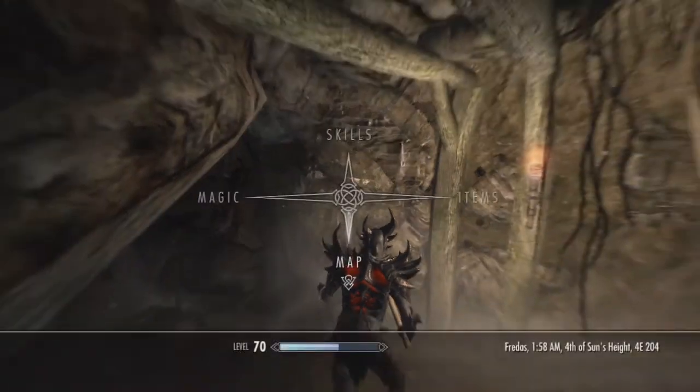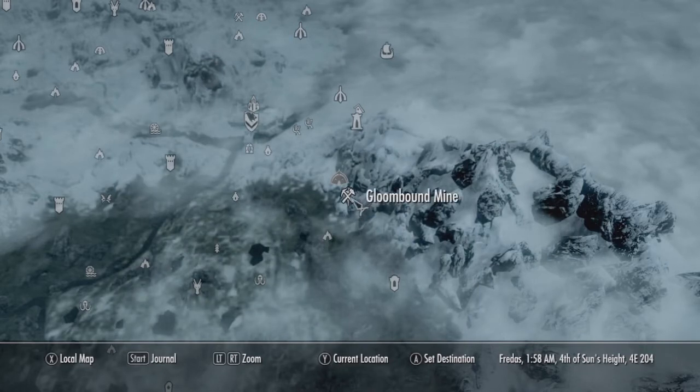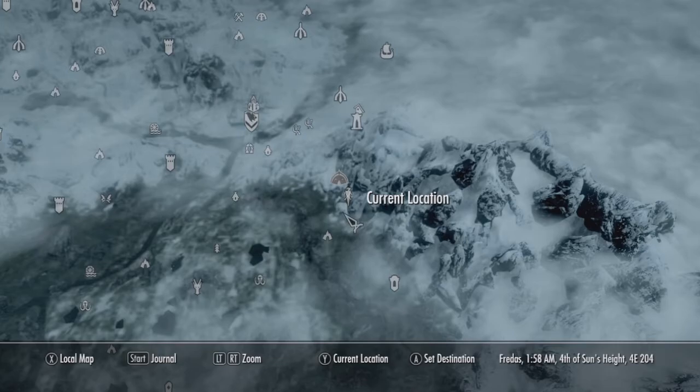Hello everyone, how's it going? In this video I'm going to be showing you the best location to find ebony ore, and as I build the map here, it is found in Gloombound Mine, just south east of Windhelm.